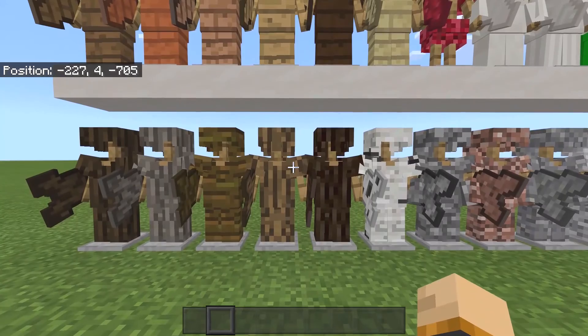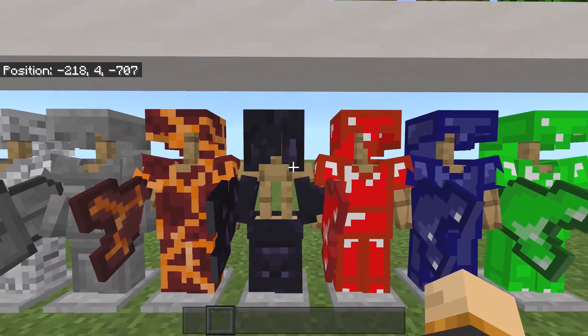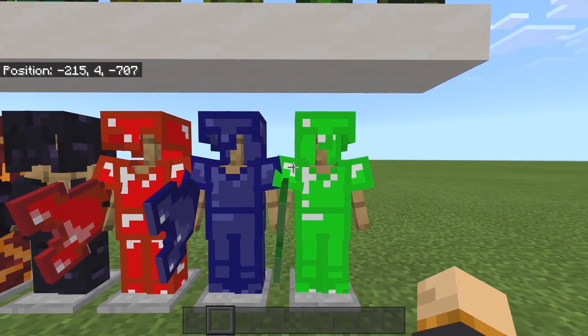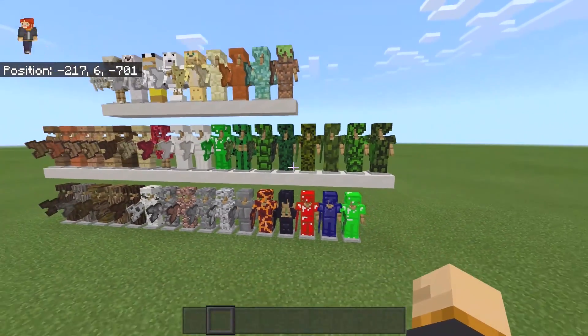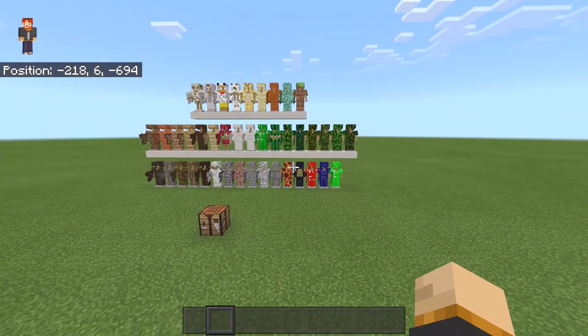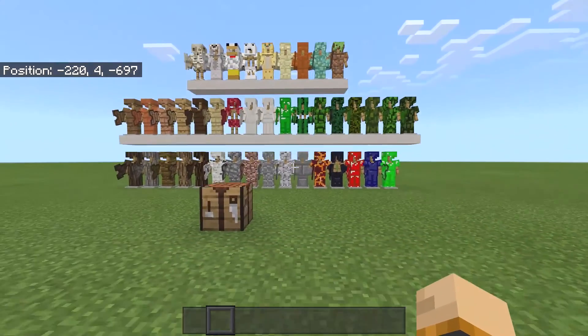This add-on basically gives you the ability to craft different types of armors by using different blocks inside the game. You can literally make yourself armor made out of wood, stone, obsidian, and even other types of armor from lapis, redstone, and even emerald — which is something I really want to see inside the game. And maybe in the future there will be even more blocks you can make armor out of.